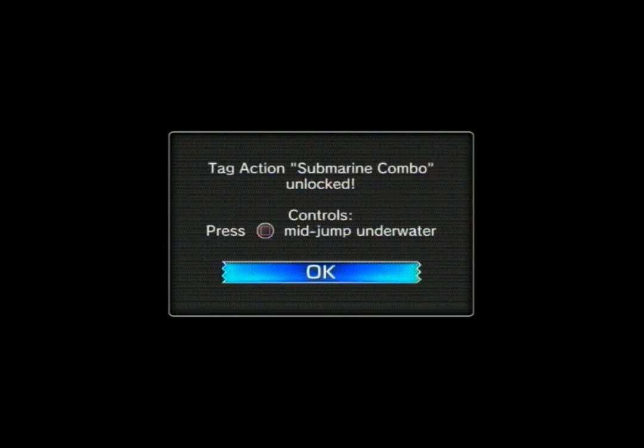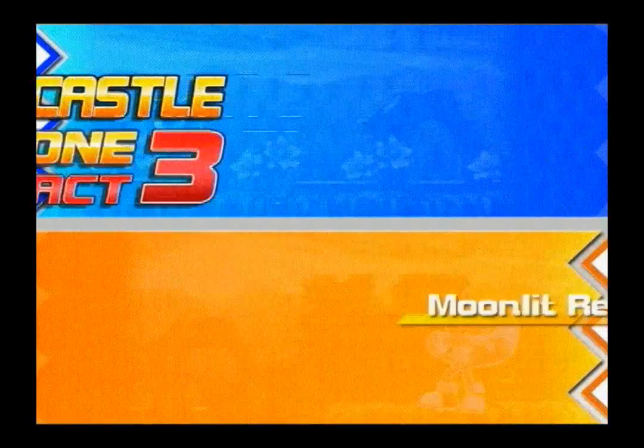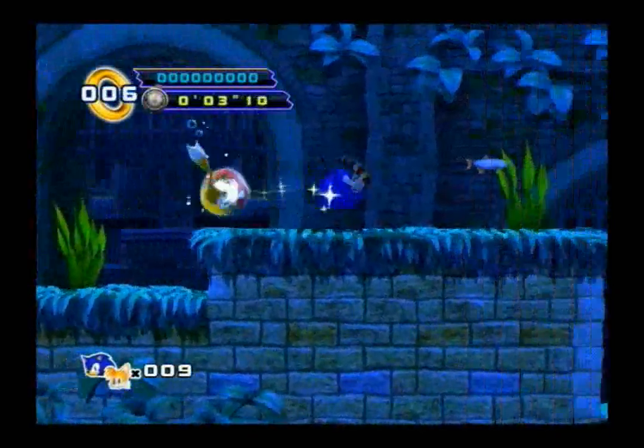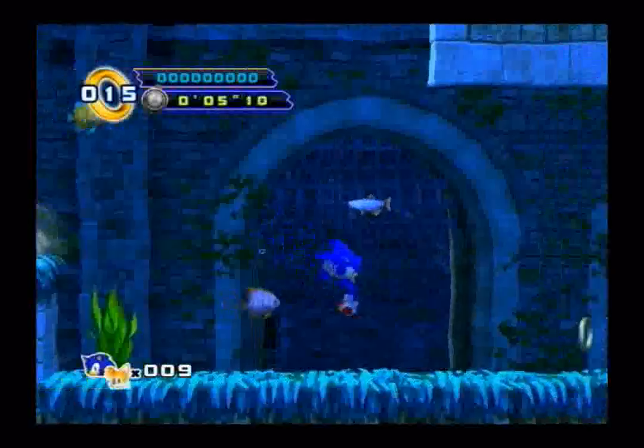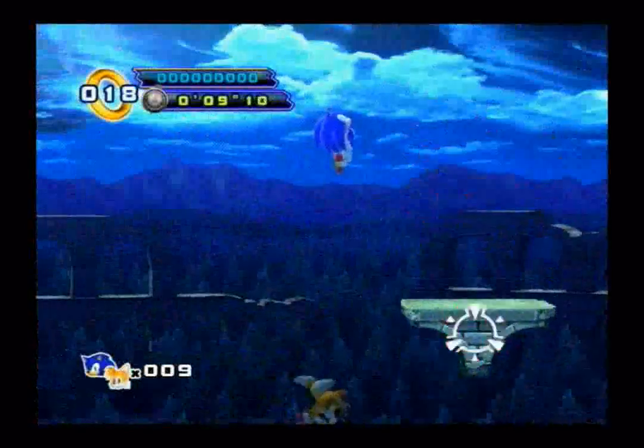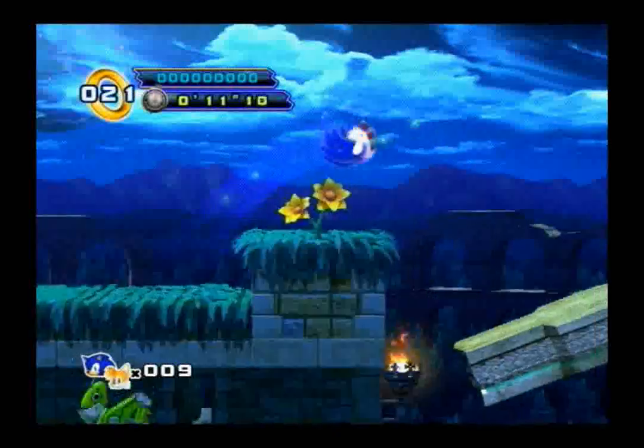Now we can use the submarine combo unlocked. I don't believe there's any water in Sylvania Castle Act 1, but if there was, now you can go back and get that one red star ring that you missed by using the submarine combo.